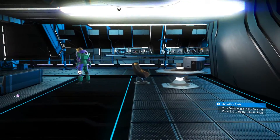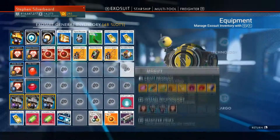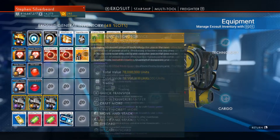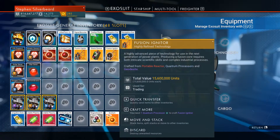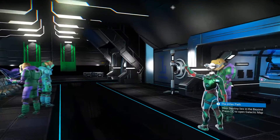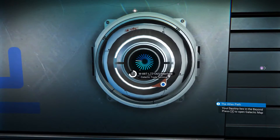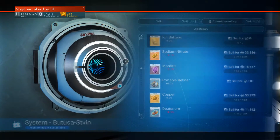I know there are no extreme planets in this system, but before we move on to a new system I just want to show you the results of my manufacturing. We got six fusion igniters, three stasis devices - so we've got well over a hundred million in credits. We'll just have to see what the prices are like here to sell this stuff off. I think I've also got some living glass I can sell.